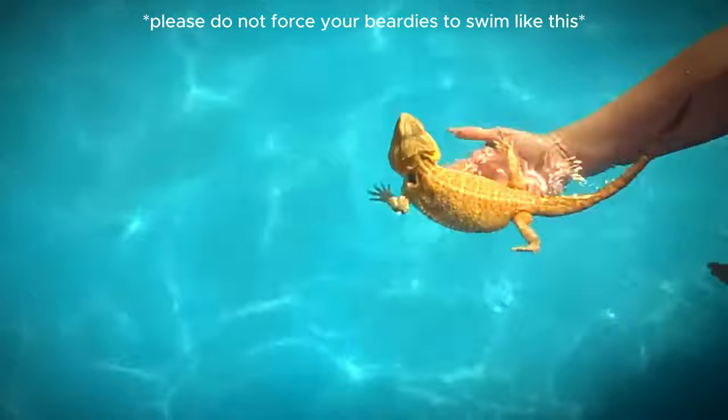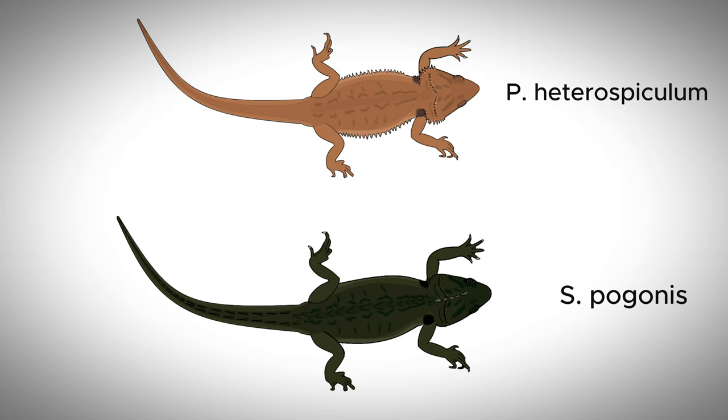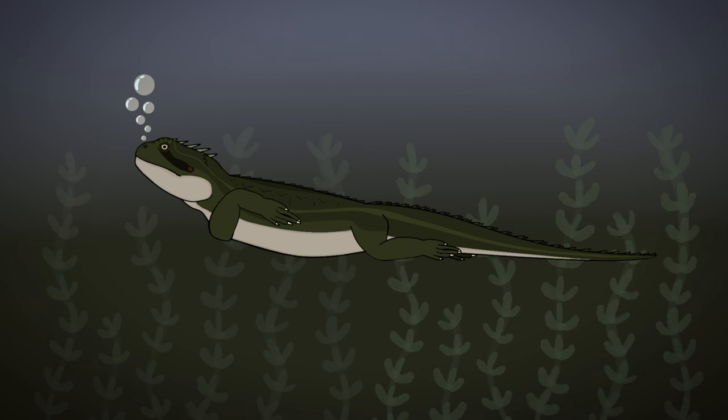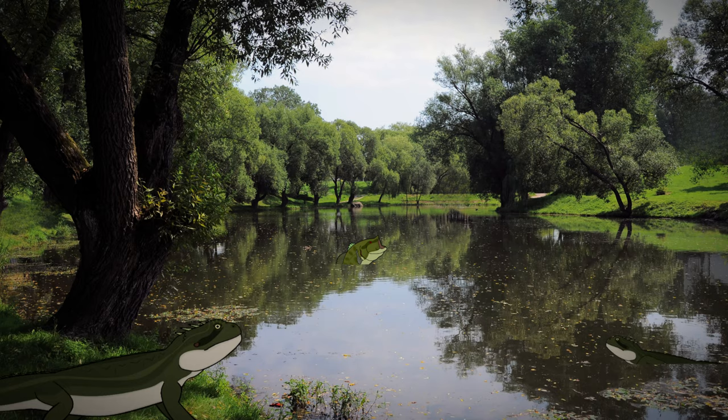Most, if not all, reptiles swim in a horizontal swaying motion, including bearded dragons. Stagnosaurus swims in the same motion, with the addition of slightly webbed hands that allow them to make sharper turns while swimming. They can hold their breath for up to 30 minutes, which allows them to search for snails, as well as pursue fish and aquatic insects for much longer. Their diet consists of the previously mentioned snails, fish, and insects, as well as seaweed and really any other item their ancestors ate, as they do occasionally still spend some time on land, either for finding food or basking.